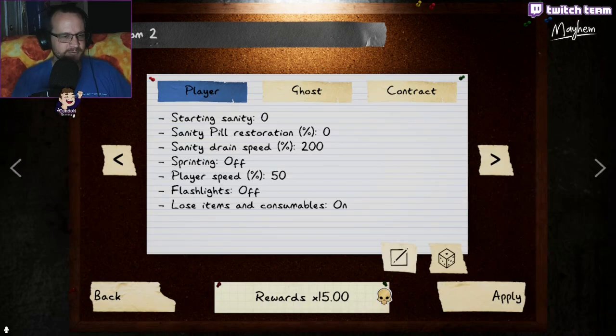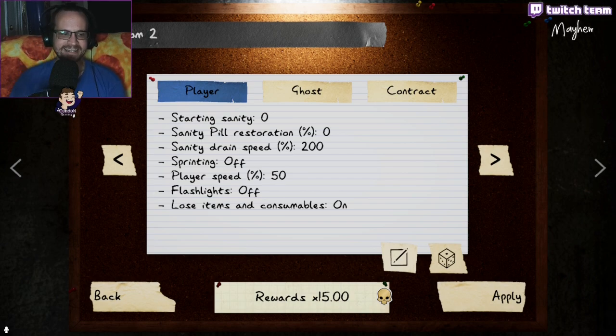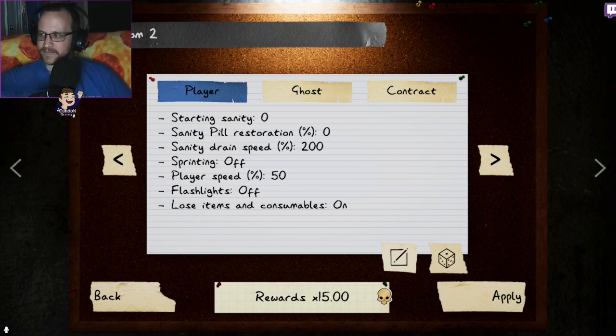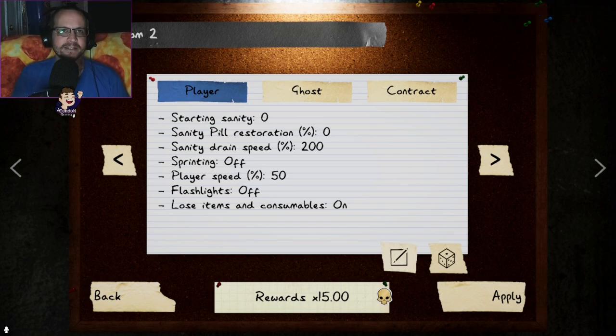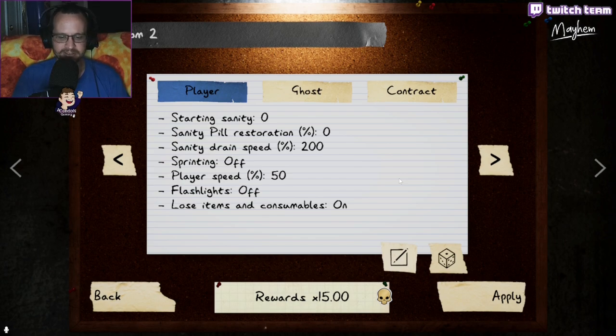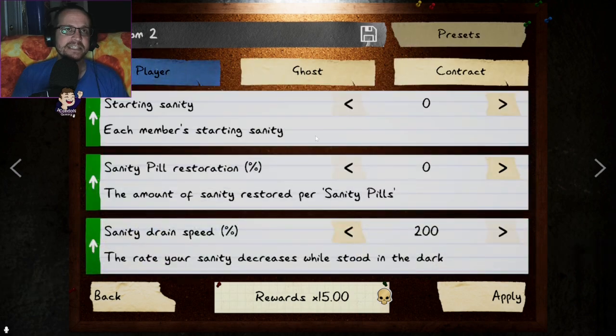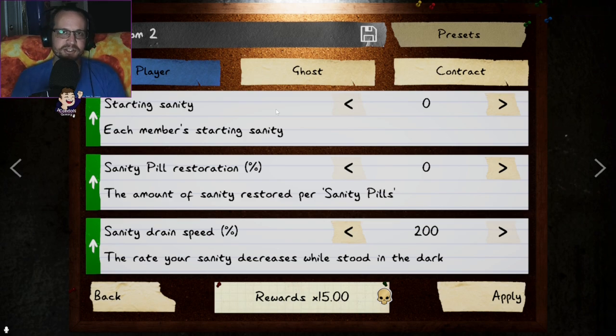Welcome back to YouTube for another Phasmophobia video. Today we are doing the Apocalypse Challenge, and we are going to finish it tonight. If you aren't subscribed, please do so, and if you like the video, like it. The Apocalypse Challenge is the hardest difficulty in the game — it's times 15, the highest difficulty you can get, and the ghosts are 150% speed.